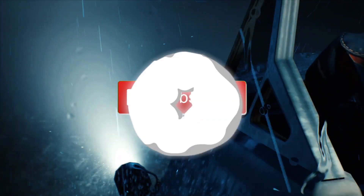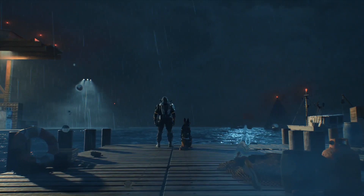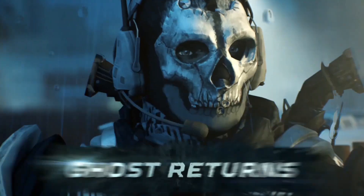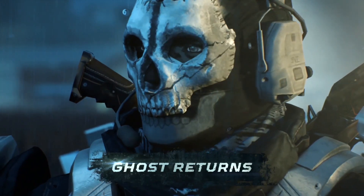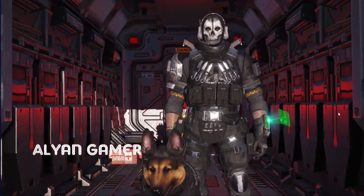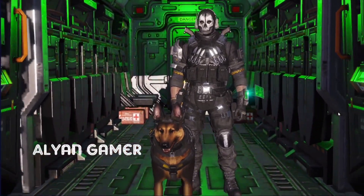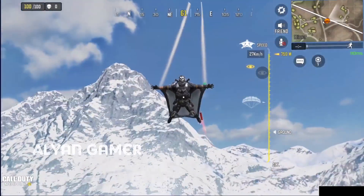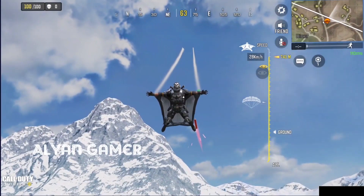If you guys are new, on the next video make sure you're subscribing. Today we're gonna take a look at probably the most hyped up skin of Season 5, which is the legendary Ghost. Without further ado, there we go — it's on our screen. Credit goes to The Alien Gamer and we can see legendary Ghost in the plane, and it looks pretty sick — loads of details and this is on the wingsuit.